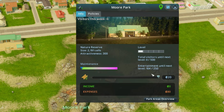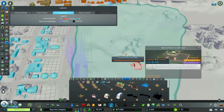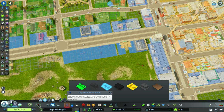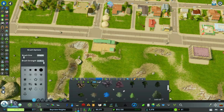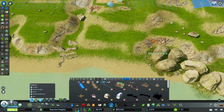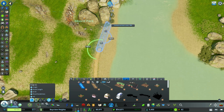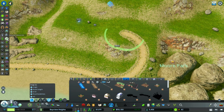We have zero visitors, but somehow that main gate gave us 104 entertainment — a little weird, but whatever City Skylines, you do you. I added a side gate because this is going to be a pretty big nature reserve — I want to use this whole corner to create it. Now that we have two entrances, we need to build out a path. I actually want to start on the beach — we want to use the terrain to our advantage. City Planner Plays loves using the terrain as his ally, and that's exactly what I want to do here.